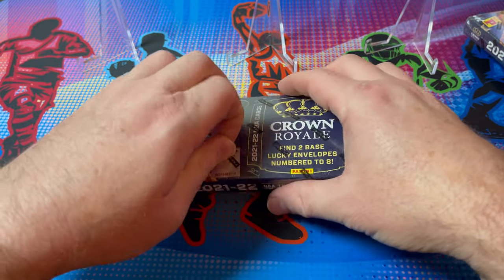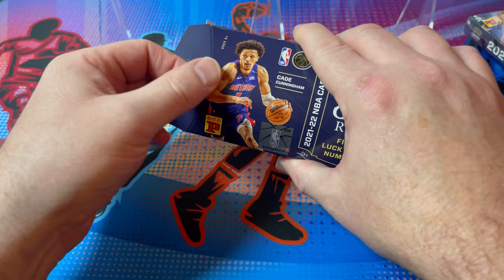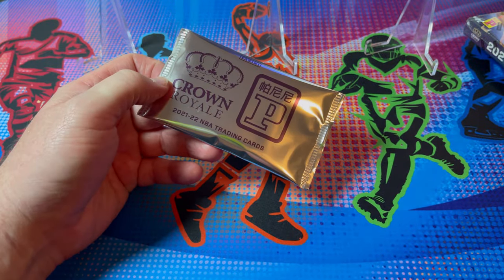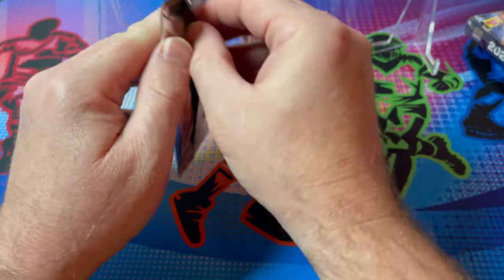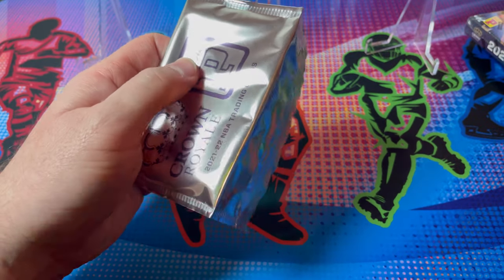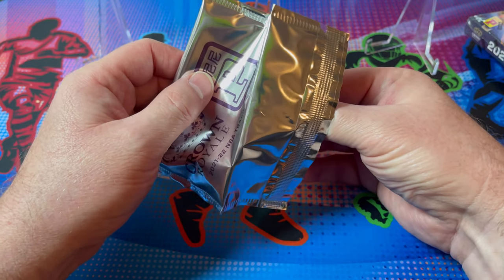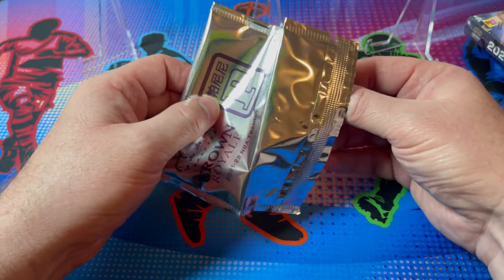For those of you who did see my last lucky envelopes video with Chronicles, I apologize for that last 15 minutes — really about eight minutes of audio issues. Hopefully that never happens again. Let's get on to the rip! 21-22 Crown Royale — I'm excited. I love these cards. They're just cool looking, so let's see if the cool-looking design matches.